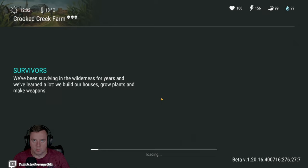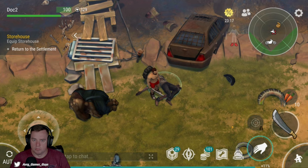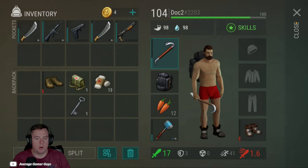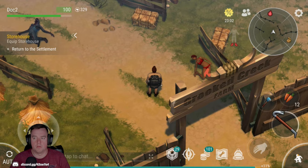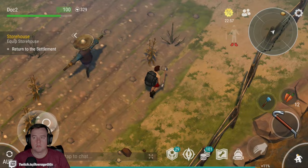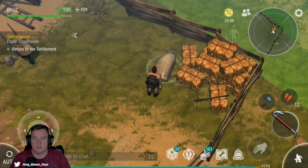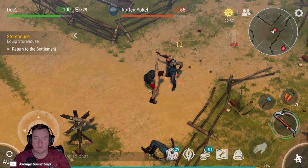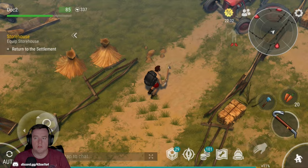We've got one more area to clear out. Another chest over here, which means probably the last area will not have a chest in it. Get some gas — pretty good. I am in desperate need of adhesive, as always, so looks like we got a decent bit of that which is nice. We shouldn't have too bad of a time clearing the rest of this.